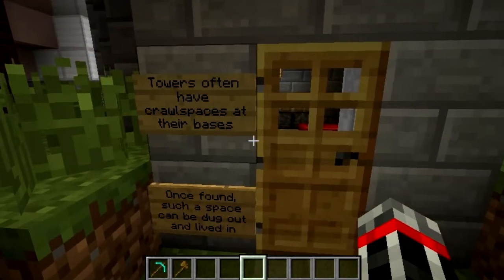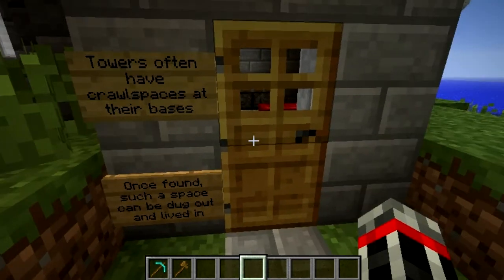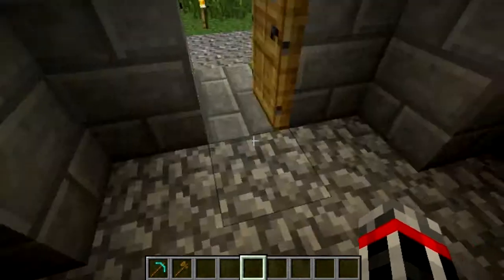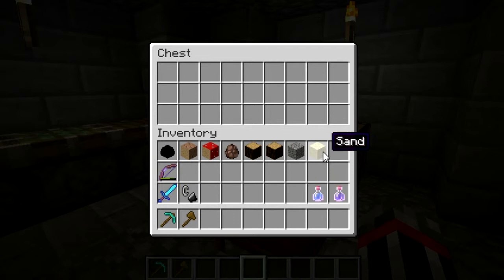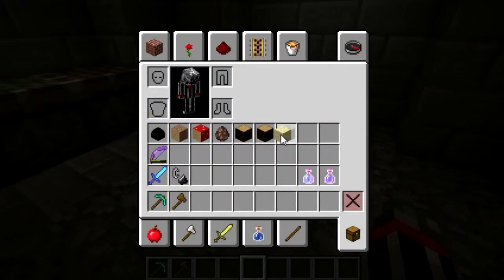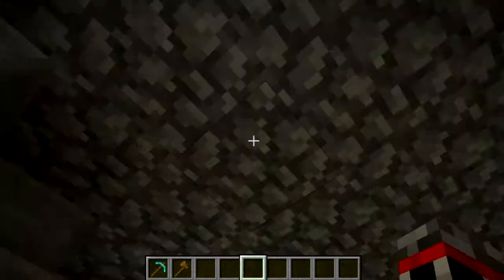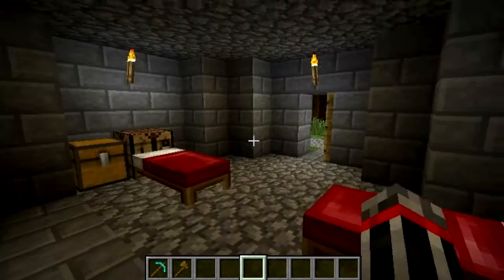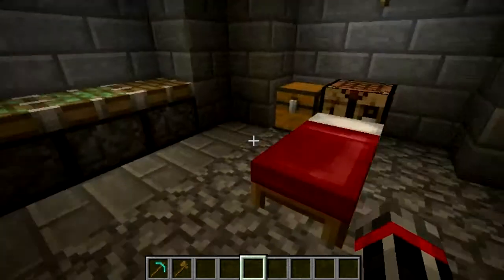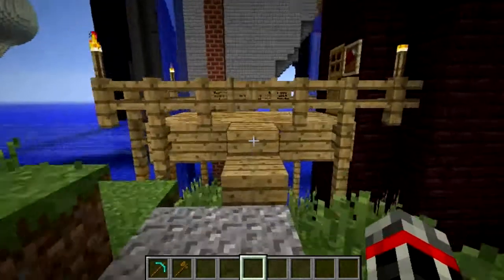Towers often have crawl spaces at their bases. Once found, such a space can be dug out and lived in, as happened here it seems. And the dirty cutting bench. Is that fire? Yeah, this is right below an incinerator — maybe dangerous living, but I bet it keeps warm at least. And then you have something like this: those above have the exotic stones; we have simple wood and cobble, but we know how to use them better than the rarest rock. A testament to the builders of the city, both upper and lower.